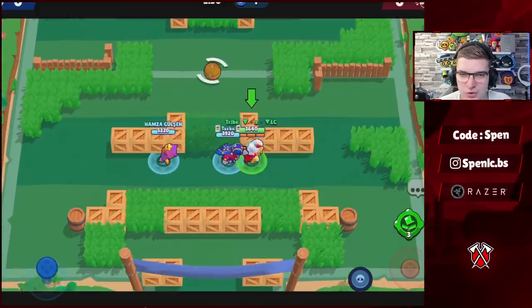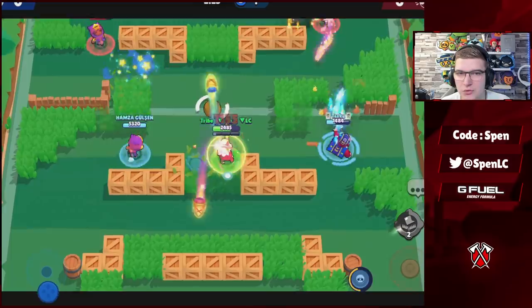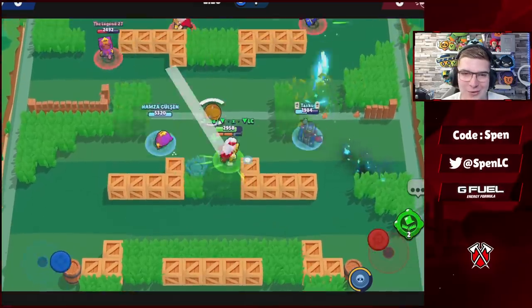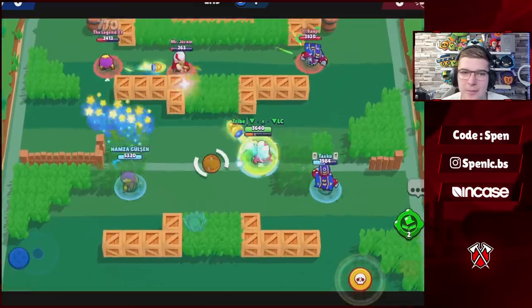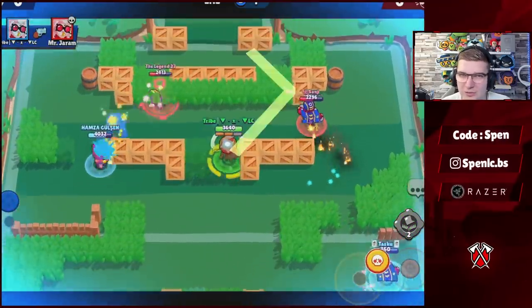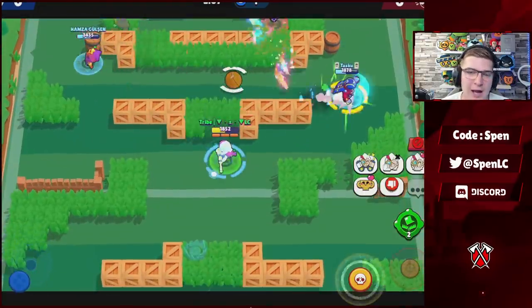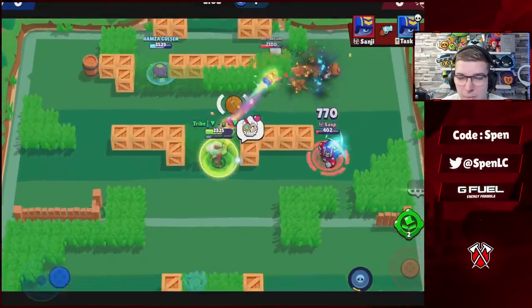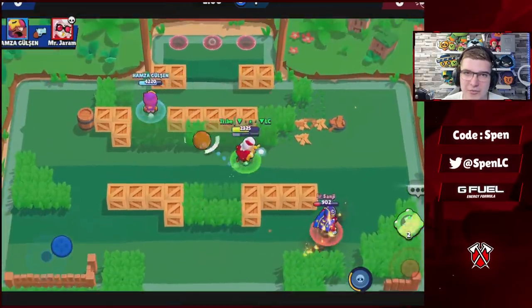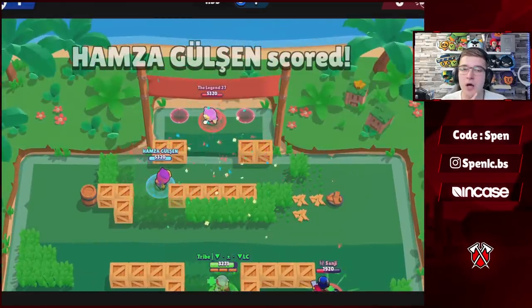Map number two, set number two: Brawl Ball Pinball Dreams. I did cover this on my power league guide — it's going to be a little different because you can't ban Stew. The number one brawler by far is Stew; he's going to be even better on this map because you can use that gadget to break open the lane. Make sure you're using the wall break gadget, the gasket heal star power, and you're just going to dominate everything. Make sure you're chaining your supers really well.